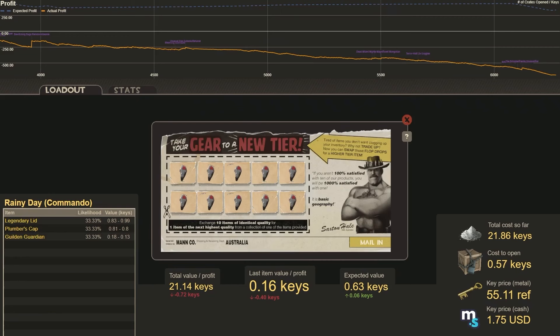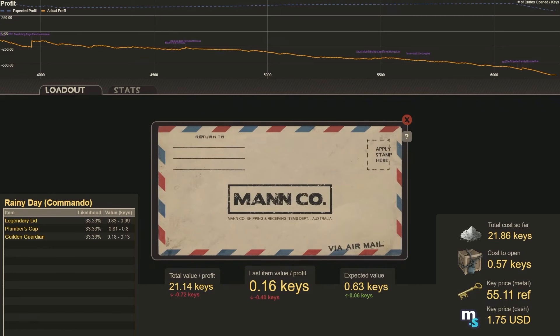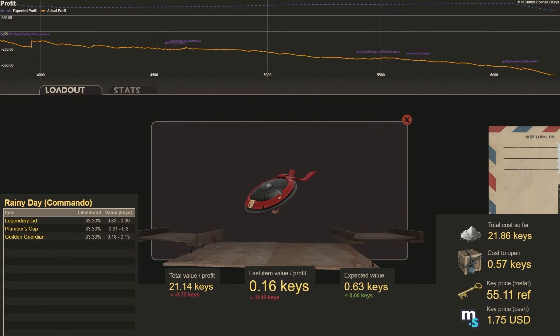How about some Rainy Day trade-ups? We're hoping to get a Legendary Lid or a Plumber's Cap. Number 22. That is the Legendary Lid — we make just a little bit of profit there, 0.35 keys.